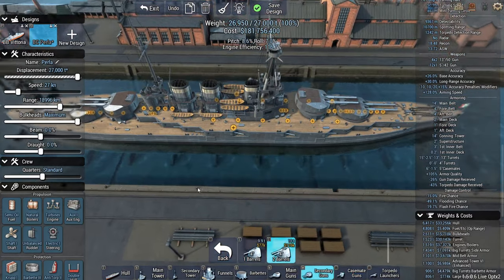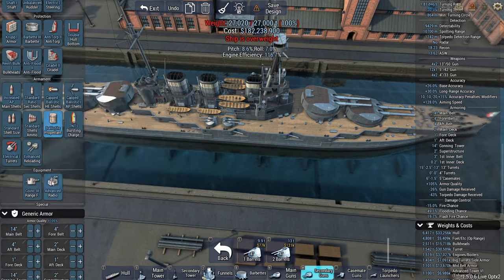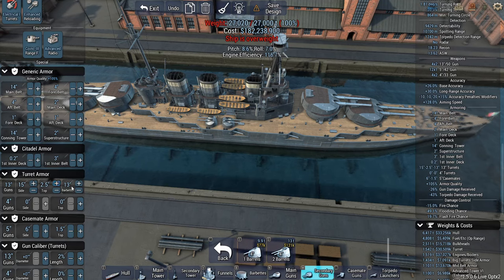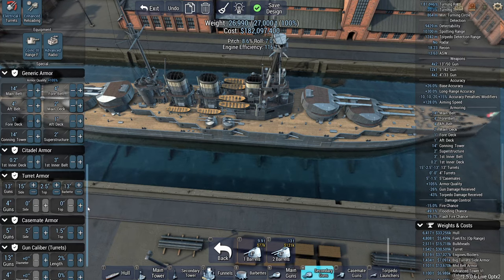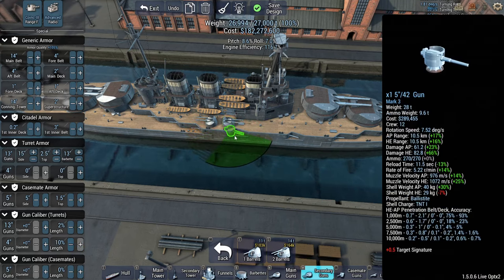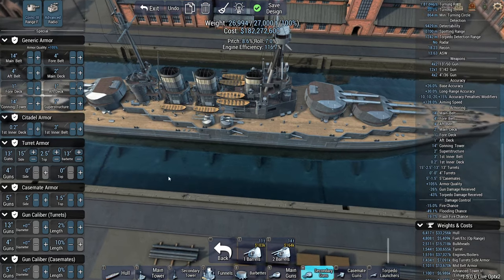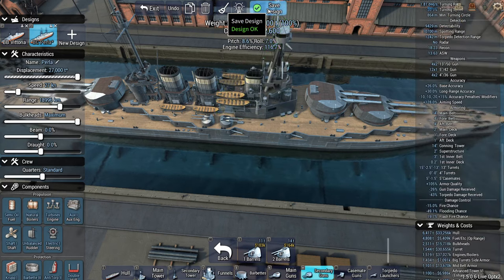Secondary guns: we can put some 4-inch guns here, at least a couple. We're 20 tons overweight and these 4-inch guns don't even have armor. Let's drop an inch from the 5-inch casemates. 4-inch 33 caliber, 10% longer, 9.2-kilometer range — so they can maybe hit some DDs. I think that is our battlecruiser for now.